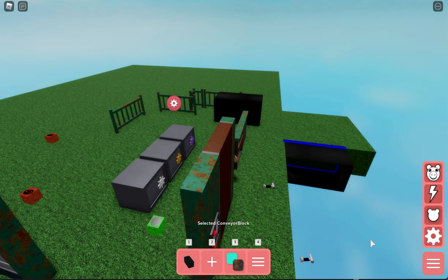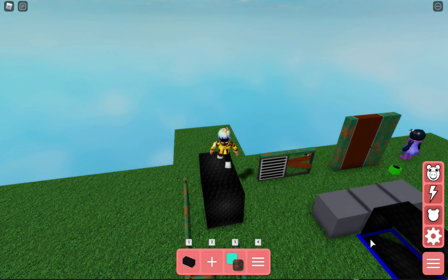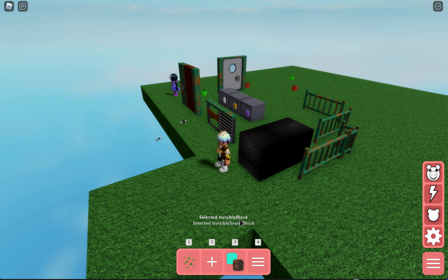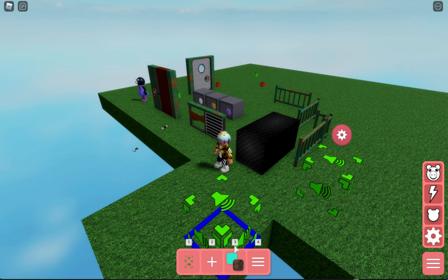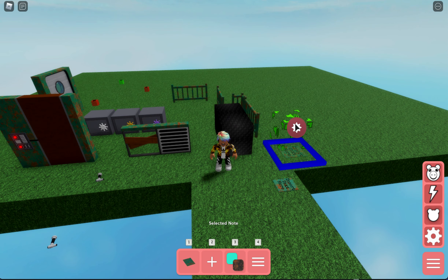We also have the conveyor belt from the factory map — you can walk on it and even use it to carry players along. Then there's the sound block. Click the settings button on it and you can change the volume and distance — default is 500 blocks. You'll need a sound ID: go into Roblox, find a sound in the library, and the ID will be in the URL. Enter that in the sound ID field. You can also enable looped so it plays forever.